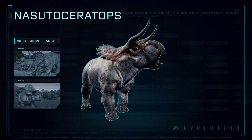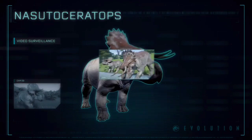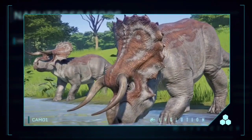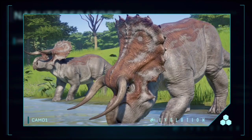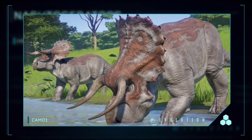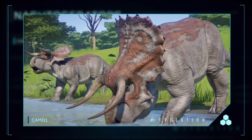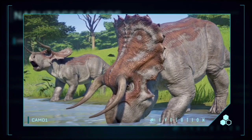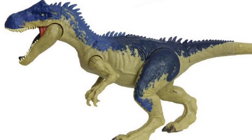When I saw the Nasutoceratops this morning, at first I thought it was supposed to be a Battle at Big Rock kind of thing, because the Nasutoceratops is one of the two dinosaurs that's going to be in Battle at Big Rock. But then I thought that wouldn't make too much sense because the Allosaurus is already in the game. It would have been cool if maybe Frontier had released an Allosaurus skin — an unlockable skin.